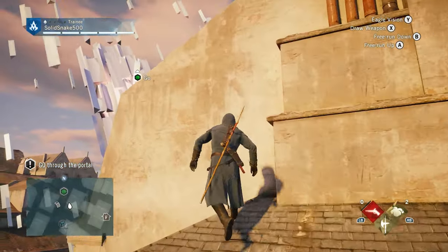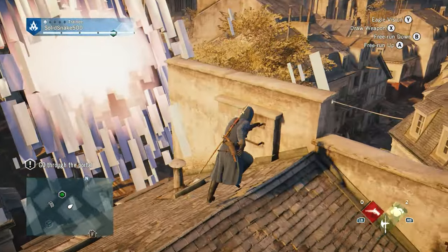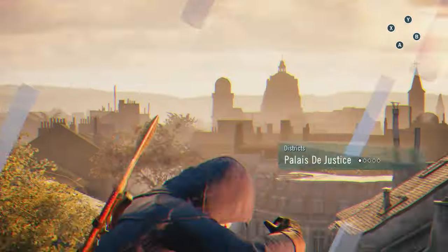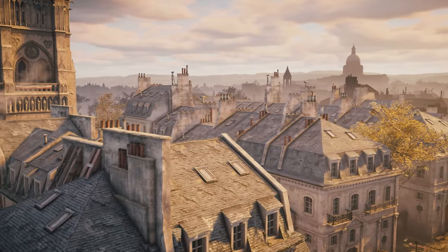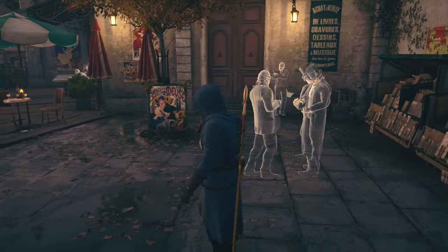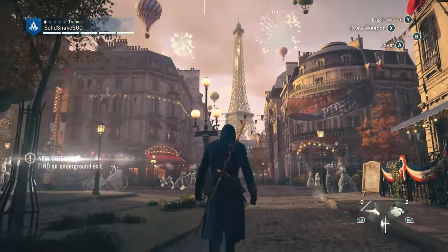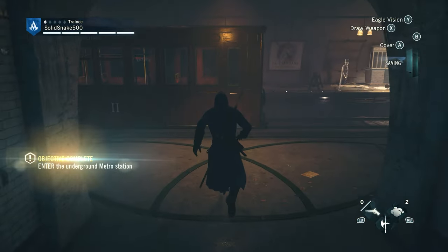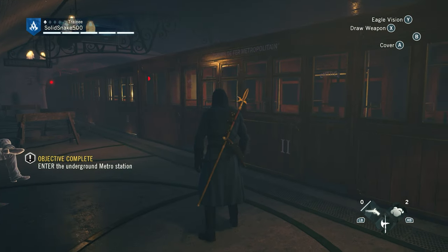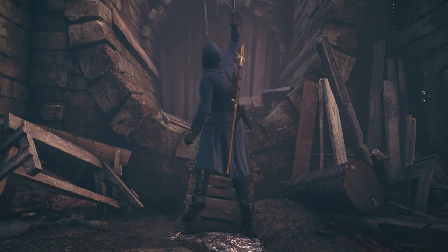This game also introduced a new feature where Templars can try to hunt you down inside the Animus. While that is happening, the operator responsible for you opens a portal to move from one point to another so you can be harder to track. During the journey between those two points, the history in the Animus gets disrupted due to glitches and objects start appearing from different time periods. There are also missions where other assassins are stuck between those two points, and you can play those missions to save them.